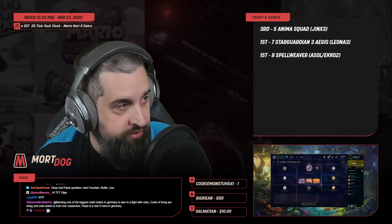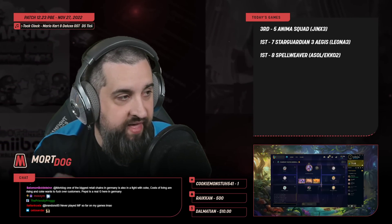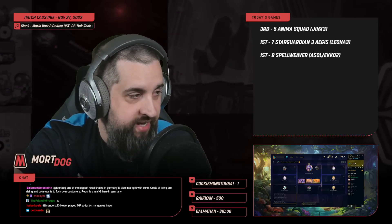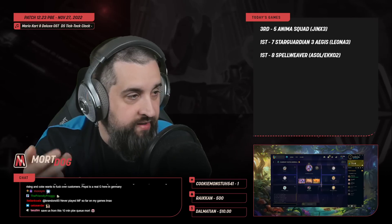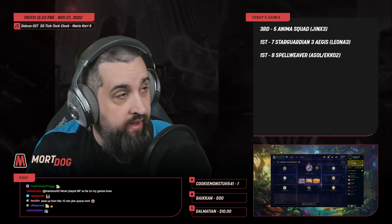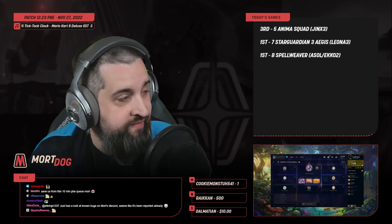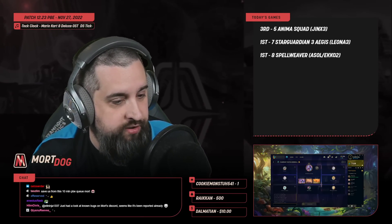1% of 100 damage pre-mitigated is 1, so you're gaining 1 mana. And then that 100 damage is going to get mitigated down to 50. 7% of 50 is 3.5. So you would gain 4.5 total mana from that damage you took.